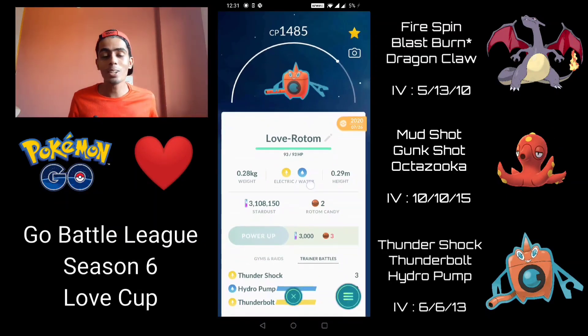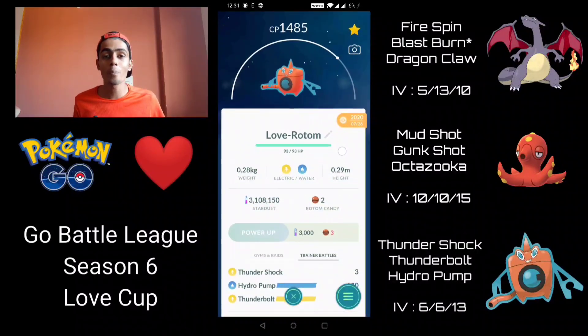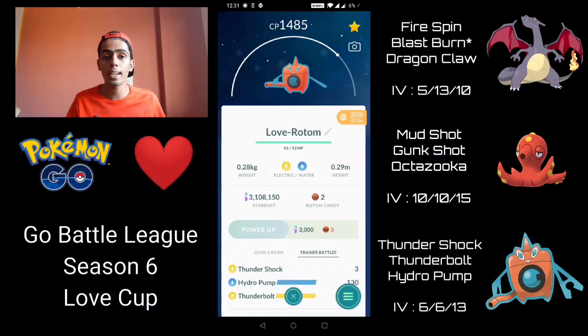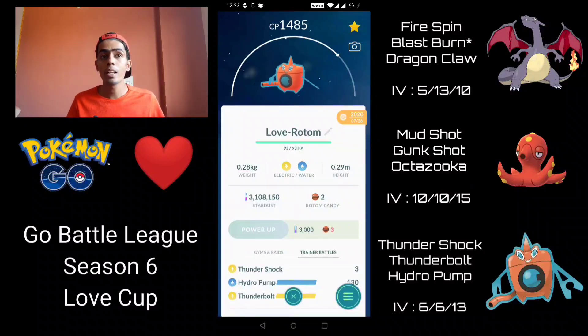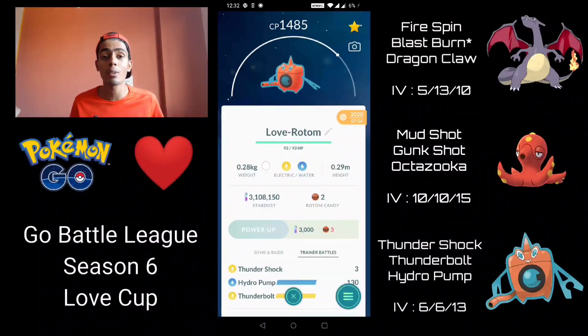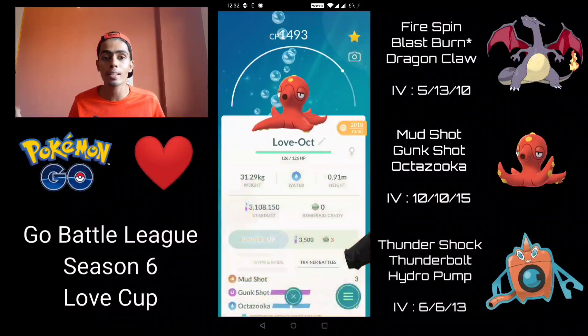It's a new day and a new cup here in Go Battle League, but the spice continues in this channel. In this video I'm going to be trying out Wash Rotom in the Love Cup. This thing is an absolute monster — some of you might have tried it out already in open Great League. It has the exact same typing as Lanturn but with a much higher attack stat and equally glassy. It's almost like a shadow Lanturn, but this thing hits like a truck and can sweep most back lines, especially with a shield advantage. The one downside is it gets completely walled by Grass types.